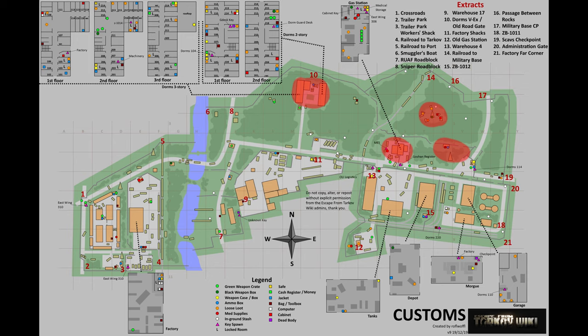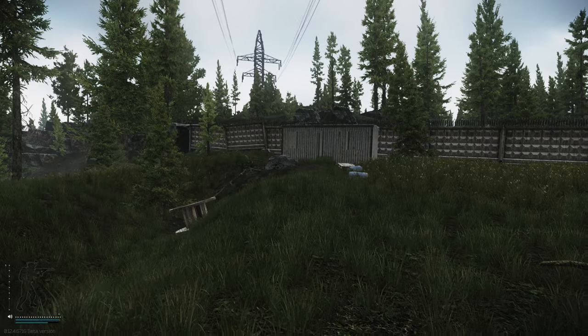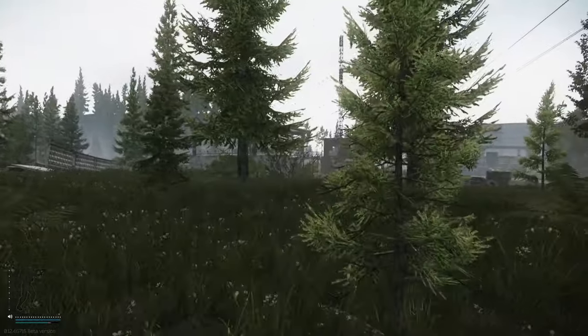The four spawns on Customs are: the two-story and three-story dorms, the old gas station, the power line at the top of the hill in the new zone, and the ammo box shack next to the military checkpoint. We're going to start off with the ammo shack next to the military checkpoint.